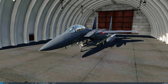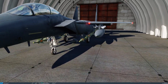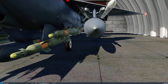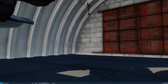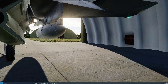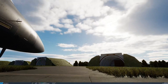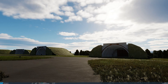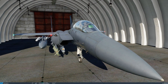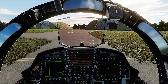Today I just have GBU-10s and GBU-12s on board. On the left CFT I have four GBU-12s, as you can see here, and on the right CFT I've got two GBU-10s. These are the weapons we currently have, and the reason we're on the ground is there is a little bit of setup that we need to do before getting into the air.